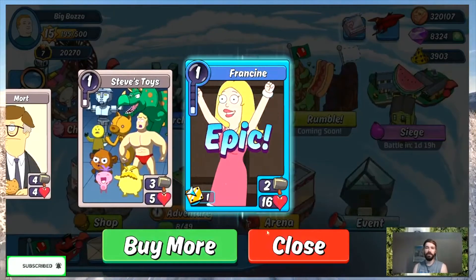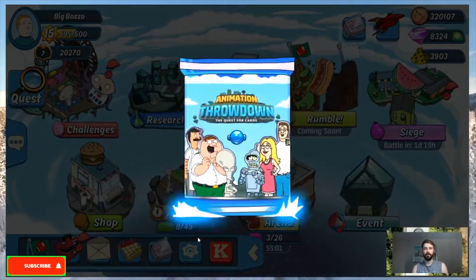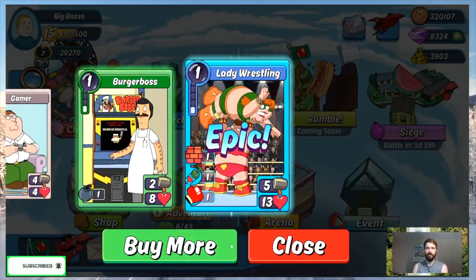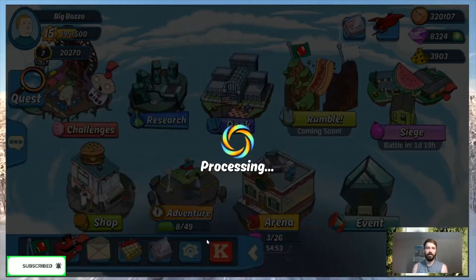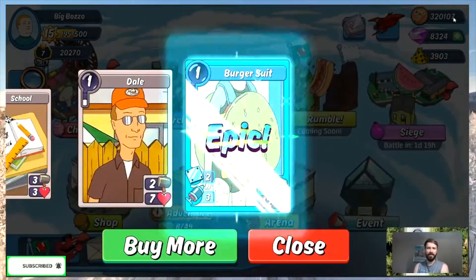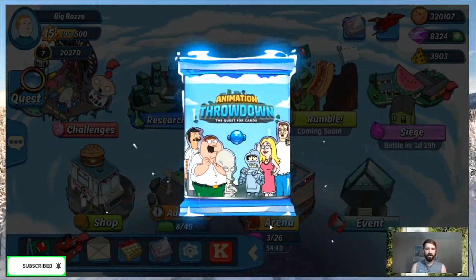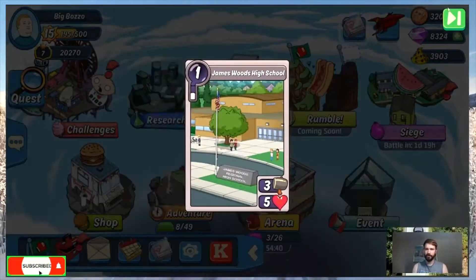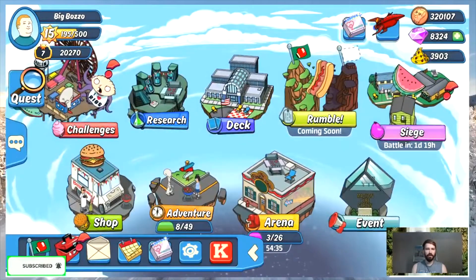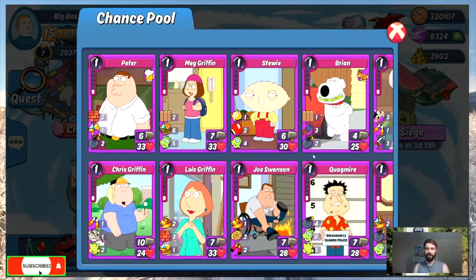Oh, we got Francine! I'm gonna use it for Mom's Cloche. I'll take that. I got Lady Wrestler. I'm not having any legendary cards out of this — not having luck today. Nothing hot — we just got one Francine, and that's it. Now let's open these character stones.